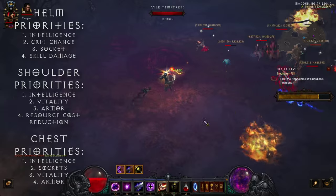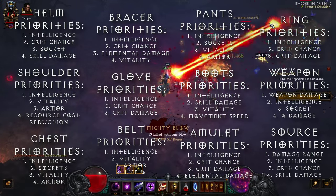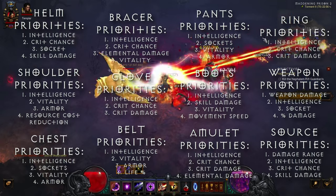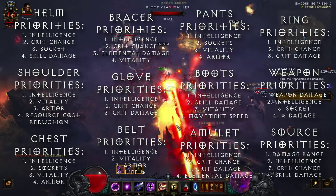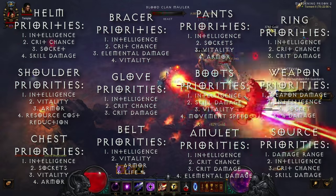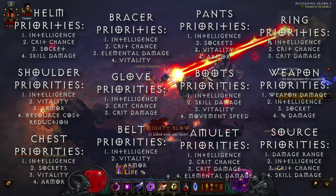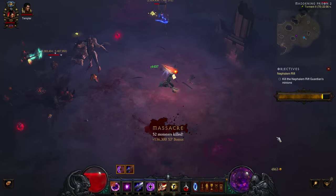During the early gearing stages and the initial torment progression, rare items and random legendaries will occupy the majority of your gear slots. As you gradually collect your first sets and key unique items, following the in-game comparison system and the stat priorities outlined below will result in a solid character for the first few torment difficulties.